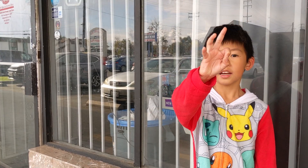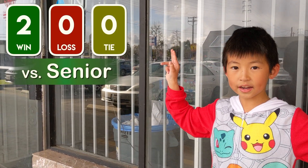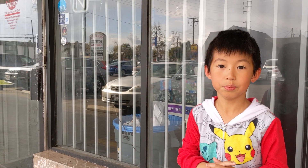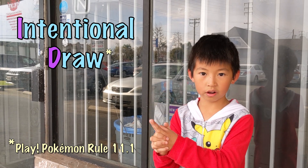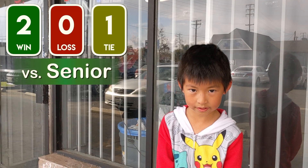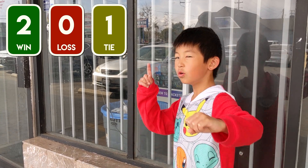Game 3. I am in the lead for the Juniors Division with 2-0, and I am paired against a Senior who is also 2-0. We both agreed to ID, which means Intentional Draw. And that is the time. My final record is 2-0-1.